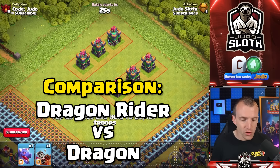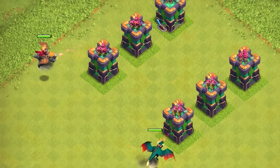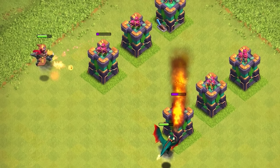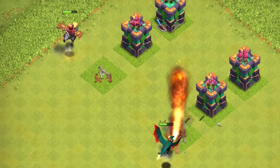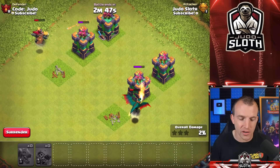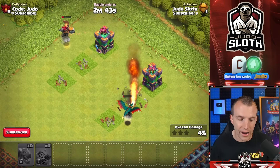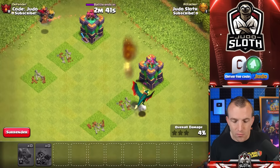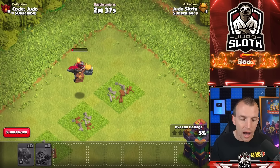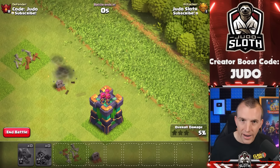Let's do a quick comparison: Dragon Rider on the left, regular Dragon on the right. These are in isolation so you can easily see the difference. Against a realistic base things might be different — for example, the Dragon would get caught on non-defensive buildings. But as you can see, the regular Dragon does not make it through and goes down, due to the extra damage and hit points of the Dragon Rider.